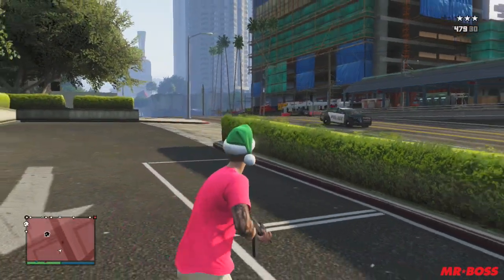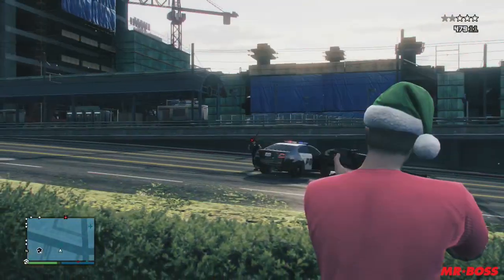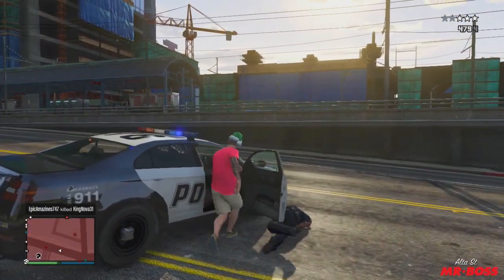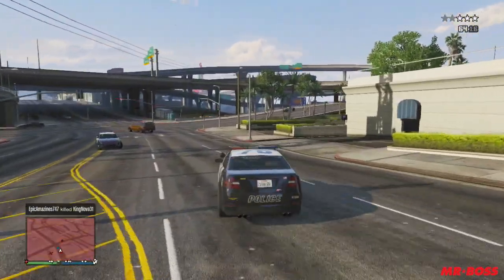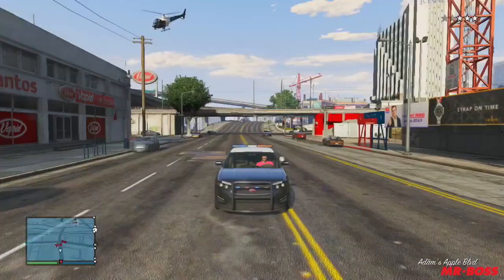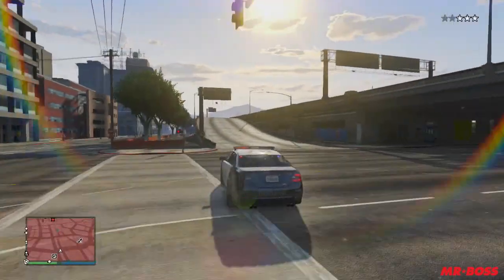What's interesting is these vehicles are also found in a list with cars like the bifta, the Albany Roosevelt, and the Canis Kalahari — similar to the DLC vehicles we've gotten so far. The four vehicles found in the file are the Jester, the Turismo, the Huntley, and the Alpha. These are also vehicles that have been in the Grand Theft Auto series previously — the Jester, Huntley, and Alpha were all in San Andreas, and the Turismo was in San Andreas and GTA 4.